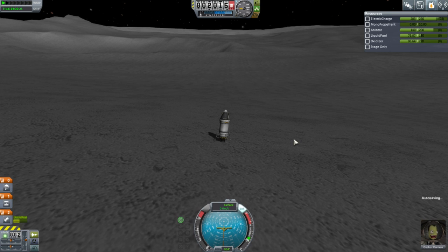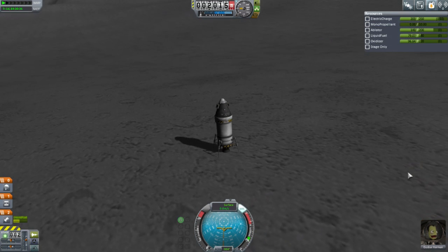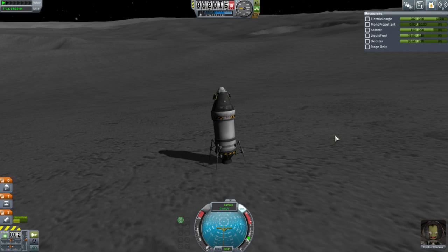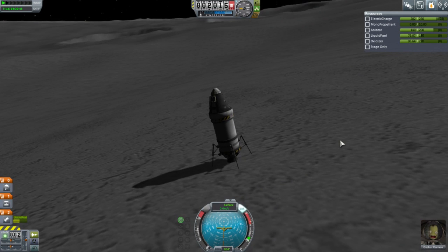If SAS isn't eating up electric charge it means it's not being used — good point. Well, unfortunately it is using electric charge — it's using 0.03. You can see a drain on electricity from SAS; it isn't very large so it should be fine. I'm getting the feeling that we can try and pop out here.